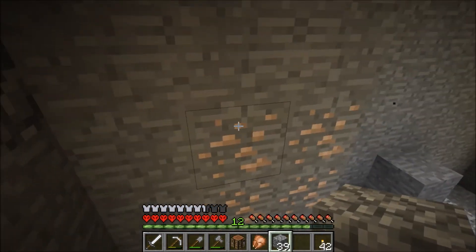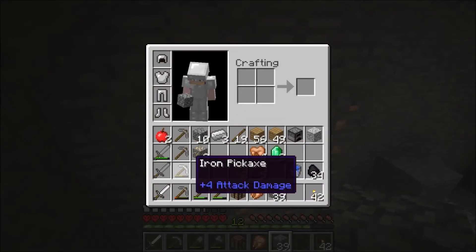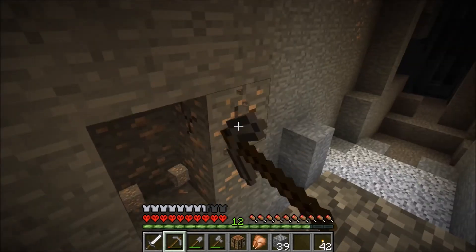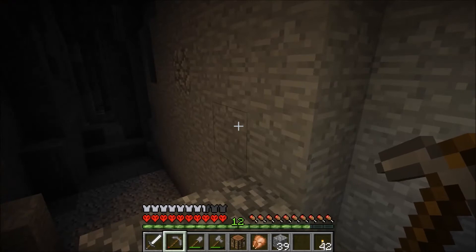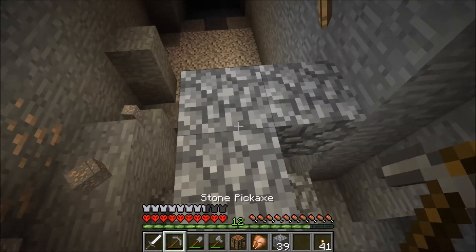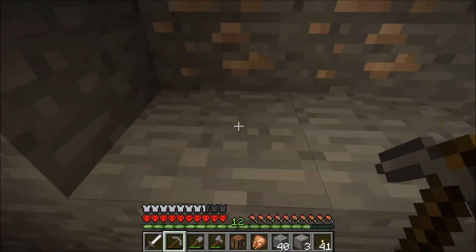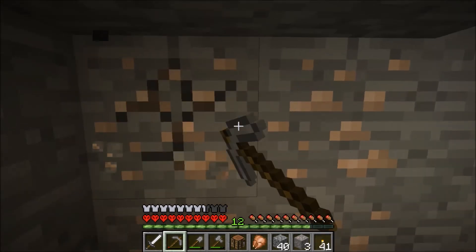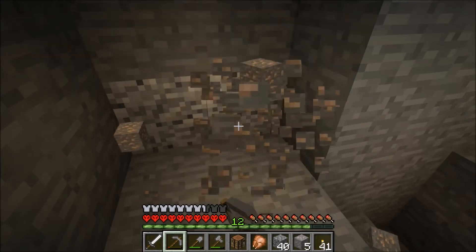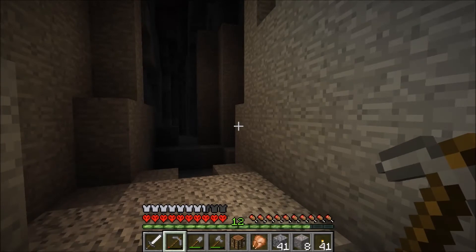Seems like lava just takes a lot more time to disappear. It's nice to have the light. There's some bats down there — I'm not seeing any mobs and that's bothering me. I am on hardcore mode, it's not like I'm on peaceful. I was playing earlier and when I looked out the window there were mobs. Ask and ye shall find.